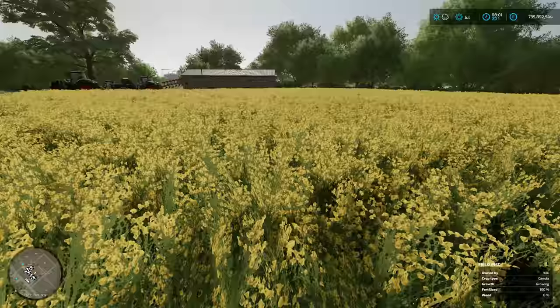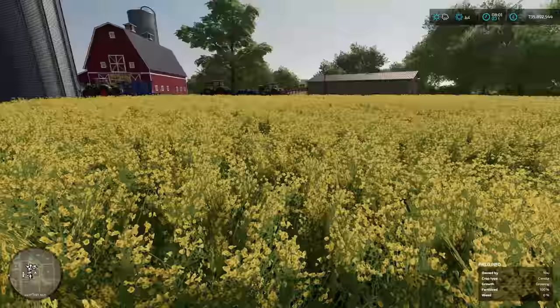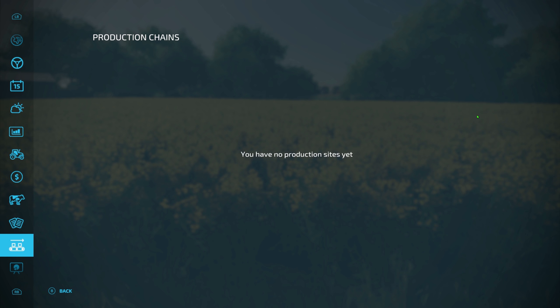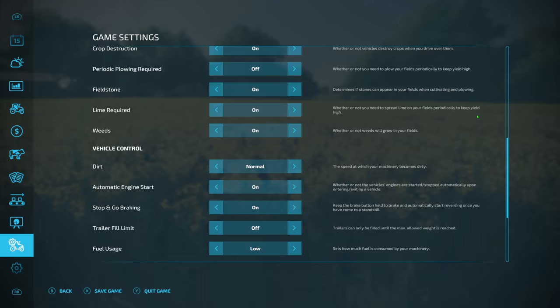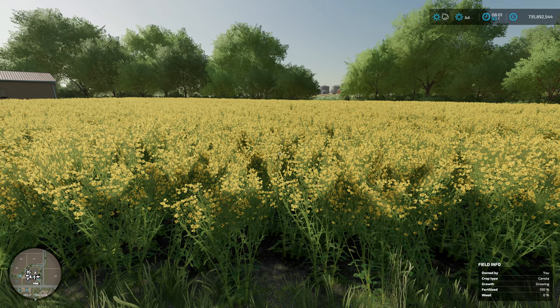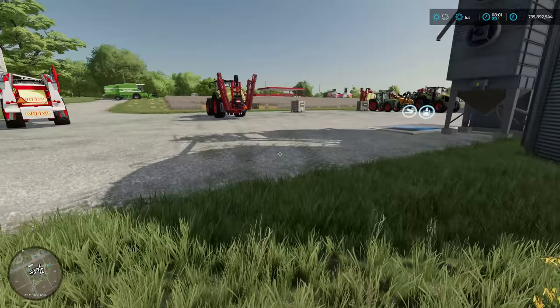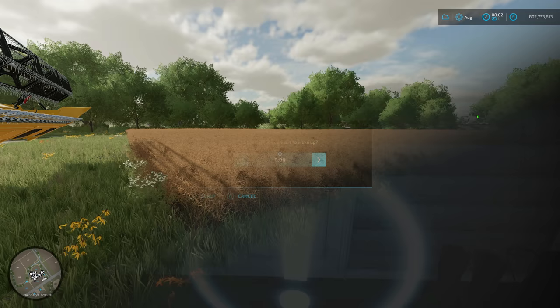It's July and we've still got no weeds which is pretty interesting. I'm not 100% certain why, but following the method I've done there have been no weeds in the canola field. I've checked my settings to confirm — weeds is on, lime required is on, field stones are on, periodic ploughing is off but that's because the field needed to be ploughed anyway. So far so good — I'm expecting to go into August and it should be ready to harvest without any negative effects at all.